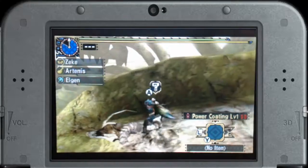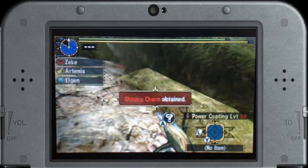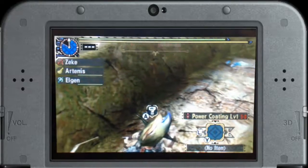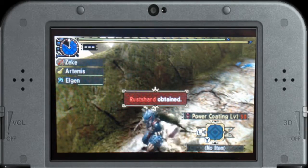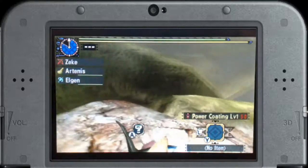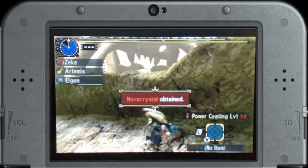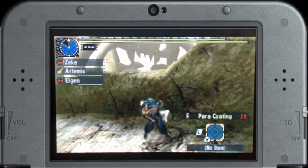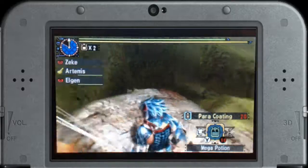Celtus is in here, good. It's mad though because it can't get up to me. Shining charm. Rust shard! Two rust shards, very good. Kabbalite ore. Nova crystal. Alright, let's grab your power coating. And let's get down there.